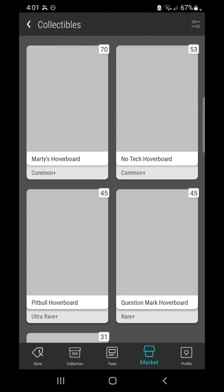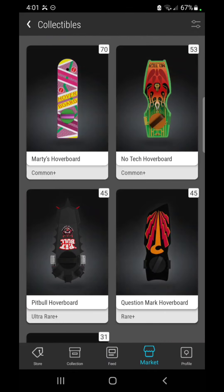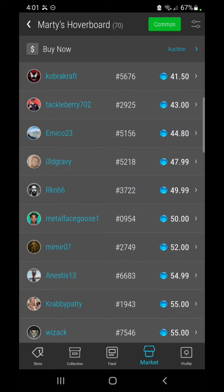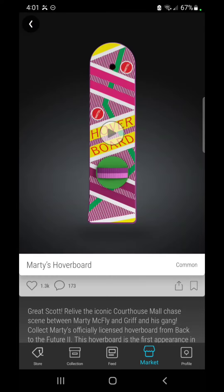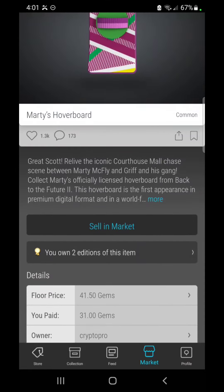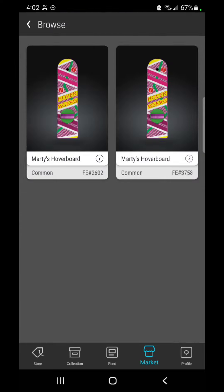Looking at Back to the Future 2, there are great examples of how I operate when buying. Marty's Hoverboard is at 41.50 - I'm not willing to buy at that price. I'm going to wait until it drops to 35 gems. I've got two of them right now and the last one I picked up was at 31 gems, which was outstanding. Since I know it can go that low, I'm not going to buy at 35 - I'm going to wait for 30 or 31 gems again.